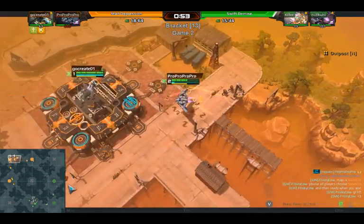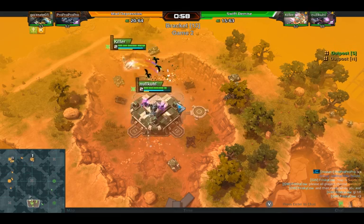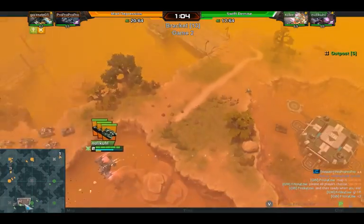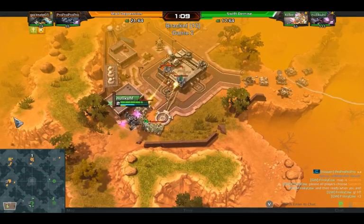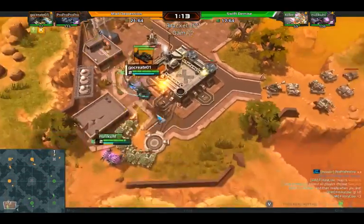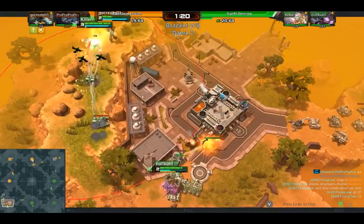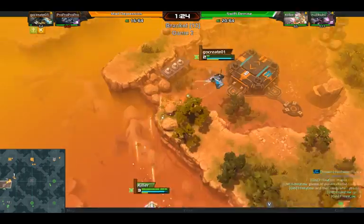Looks like Killer and Null Cool are a little bit ahead in this fight — actually, no, I stand corrected. They did not have the infantry as quickly as Pro Pro. Both sides are about even, 20 to 15 upkeep, they're about the same. Now Killer and Null Cool are going to move straight to the bottom left and start working on that corner. These corner outposts look a little different from your typical outposts — they're actually factories.